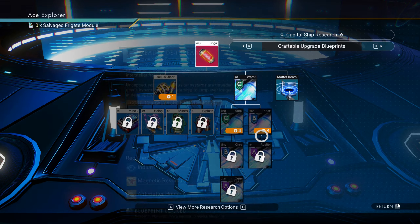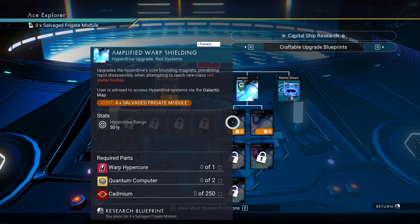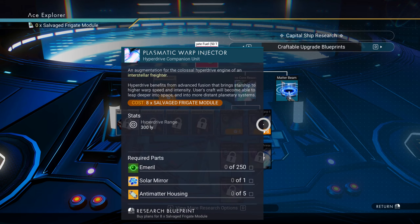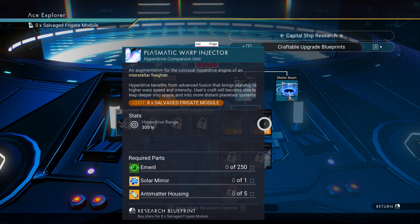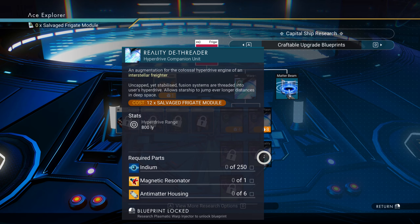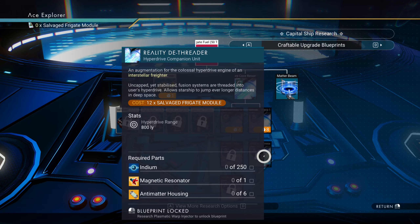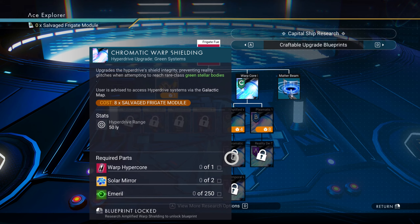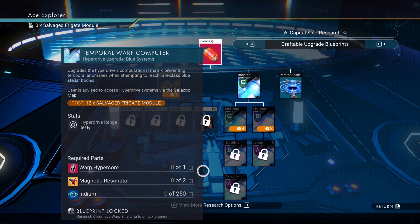Purchasing upgrades — yes, this will allow me to get to red stellar bodies. I just need four more salvaged frigate modules for that. The plasmatic warp injector looks pretty good too, giving an extra 300 hyperdrive range, and another one gives 800 extra hyperdrive range. But these are expensive — 12 salvaged frigate modules just for one upgrade. In total I'll need another 24 salvaged frigate modules to get all three upgrades, which is going to be difficult.